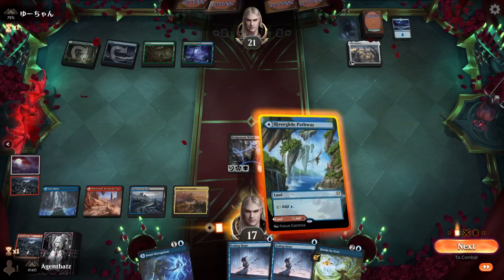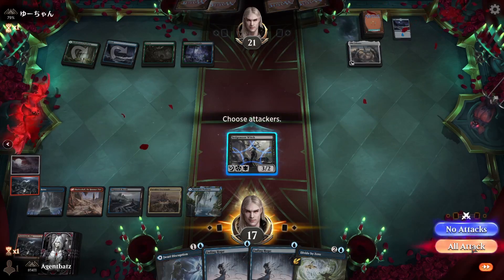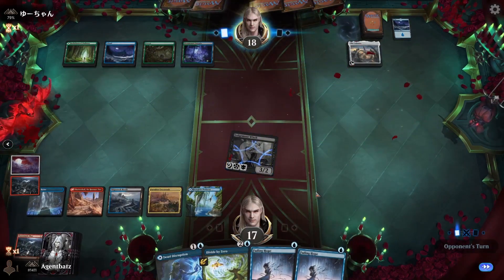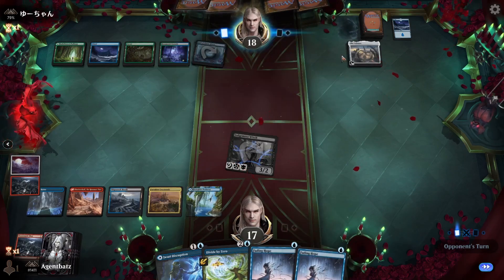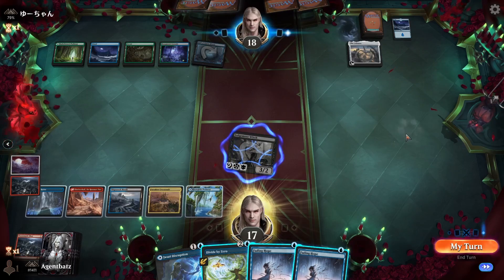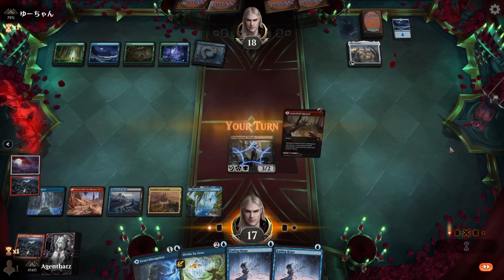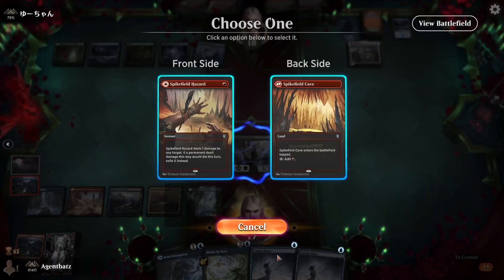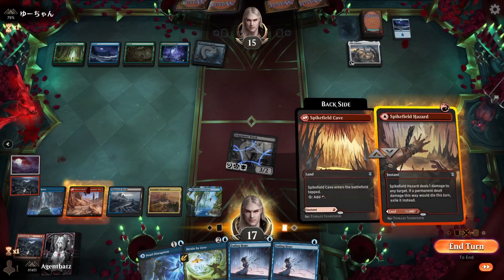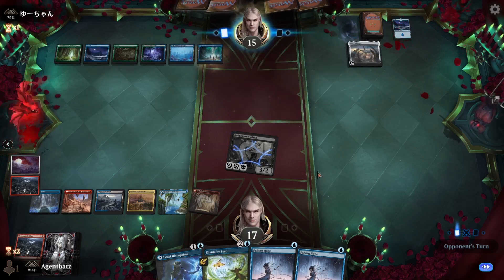That's a good draw! We got two red already. Let's get this blue and hit them, then pass the turn. Divide by Zero. They have five, six mana. I wonder what they foretold. We can just ping them for one and pass if we want. Let's get the land down, keep hitting them for 3. Divide by Zero to find more spells if needed.